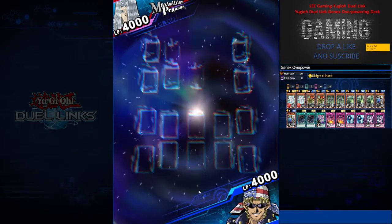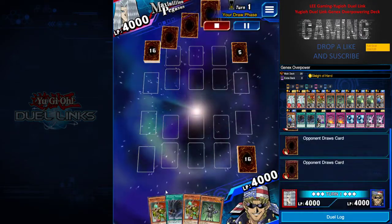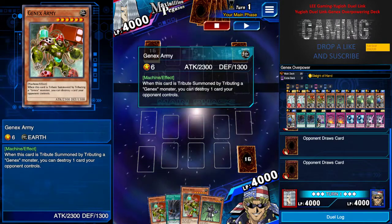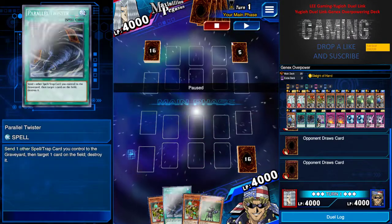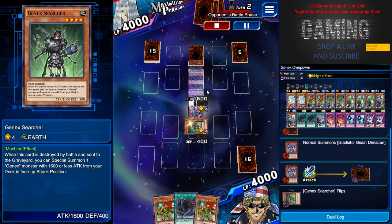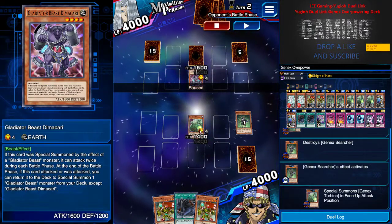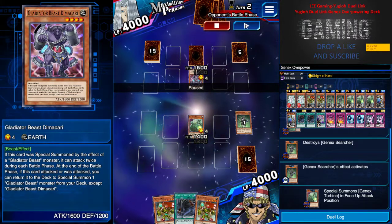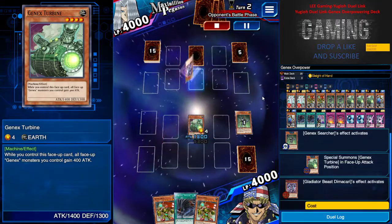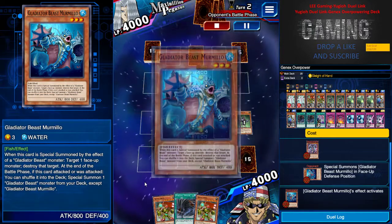Going first again — not ideal but sometimes you have no choice. I open with two Gen X Army, one Searcher, and a Twister, so I set the Searcher. My opponent is a Galeator player, so it looks like they might be following me using Mind Scan. Let's see if this deck can actually beat Glad Beast. I search up Gen X Turbine, but unfortunately my opponent has Momino to attack me.